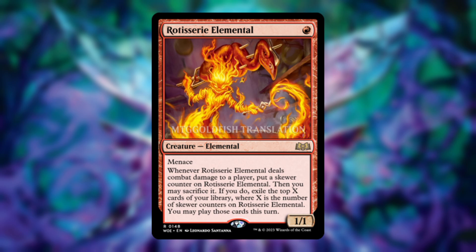Next card — Rotisserie Elemental, one red mana for a 1/1 elemental with menace. Whenever it deals combat damage to a player, put a skewer counter on it, then you may sacrifice it. If you do, exile the top X cards of your library where X is the number of skewer counters, and you may play those cards this turn. I like this a lot as a one-drop in standard — opponent either destroys it or takes damage and you head off to the races. The fact that you can play any exiled card including lands is great pseudo-card advantage.